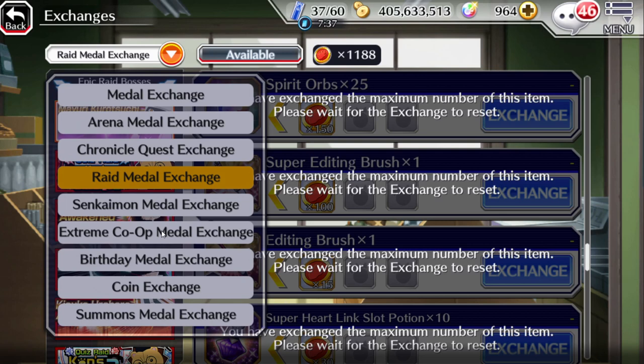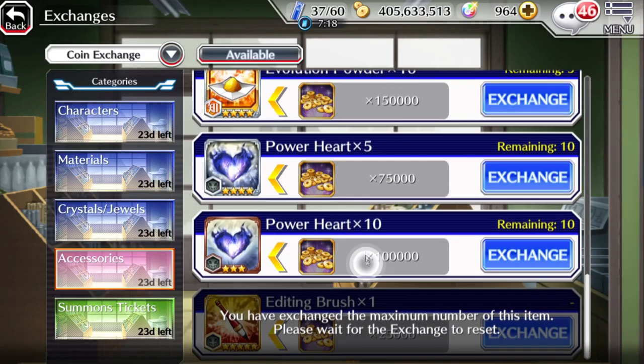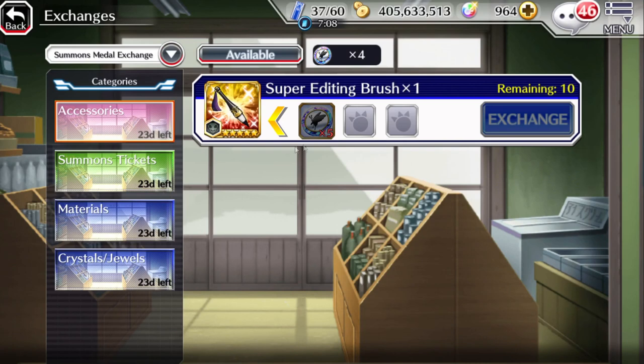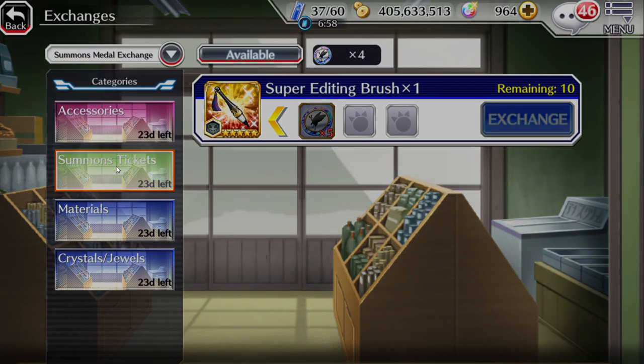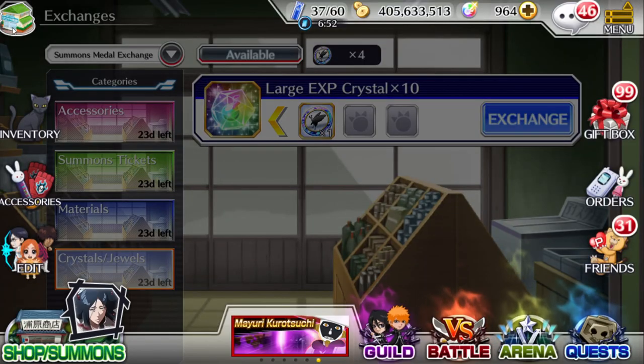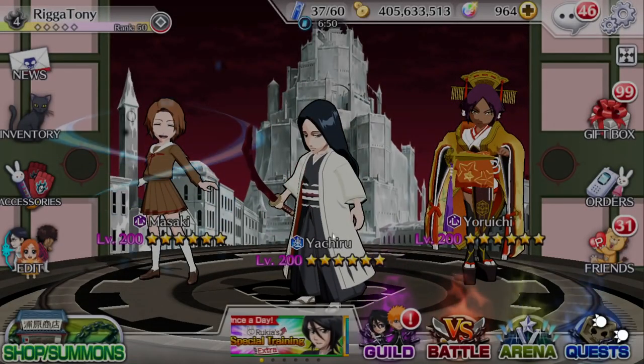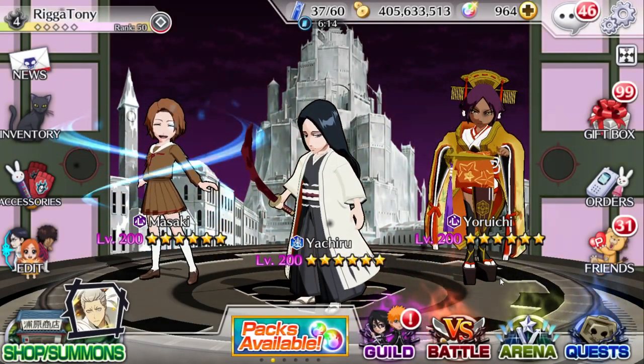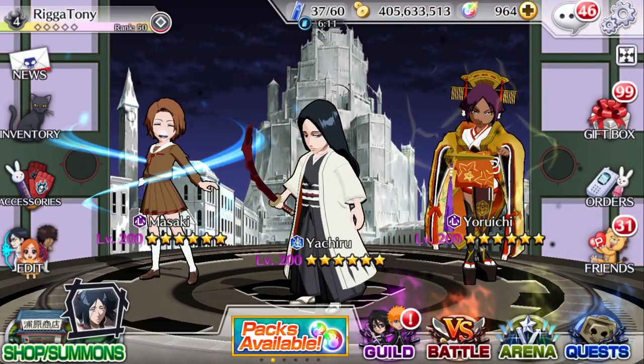At 7C and higher you can access the Accessory exchange shop, which has a few brushes — probably around 10 at most. The Summoner Metal exchange I do not recommend at all — it's an absolute scam; it should be five coins for around a hundred brushes to be worth it. That's pretty much every place you can farm editing brushes. The arena shop has nothing either.